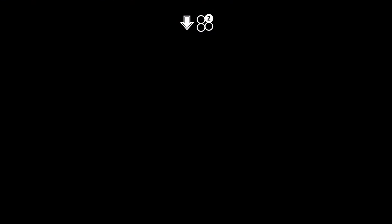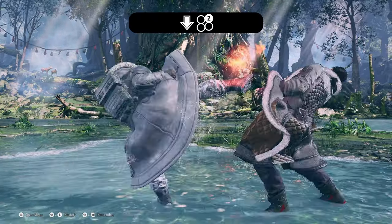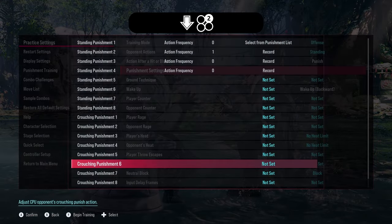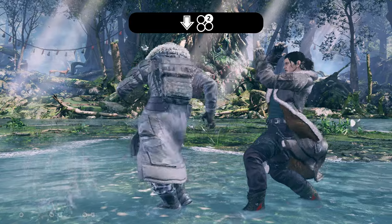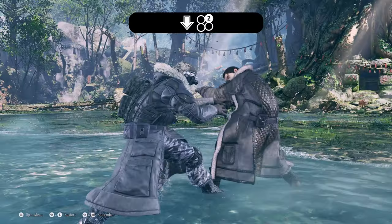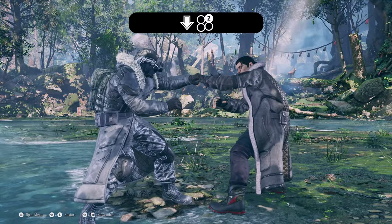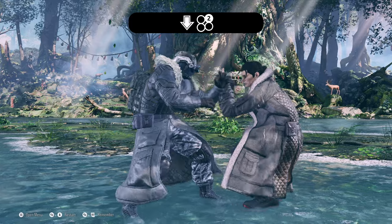Now moving on to lows — down 2 is another move that makes Dragunov, Dragunov. This is a very fast, high-crushing low. If you do something that's barely minus on block and they retaliate with even the fastest move in the game — jab — this will high crush it. Abuse this as much as you can. Condition your opponent to block low, then hit them with back 4-3, back 4-2, running 2, or back 1+2 to keep them guessing.